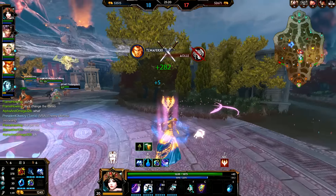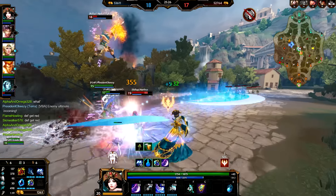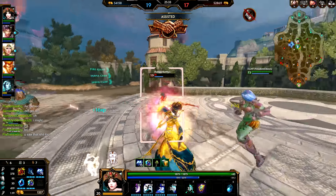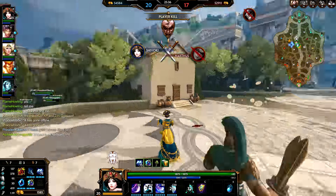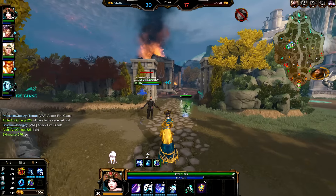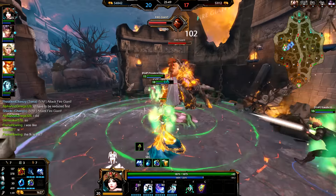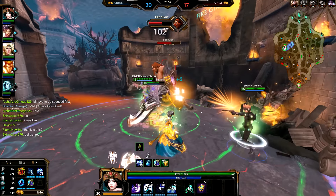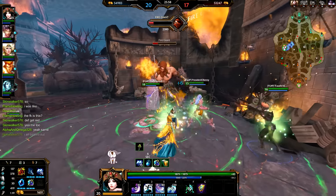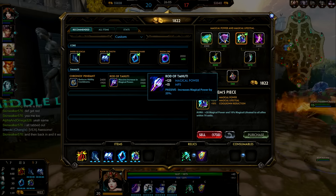Gods Chang'e is good against include Aphrodite, Loki, Scylla, Hel, and Ares. Ares is a simple one — she can use her number two to get out of his ultimate very easily. Same with Hel and Scylla — she can two out of their ultimates. Loki can do whatever he wants, and she can two out of that too. Thanatos is also a big counter target for her — when he lands his ultimate, pop your two and turn around and kill him with your one. Anyone with a readable ultimate, like Thor or Thanatos, she can counter. And Aphrodite — Chang'e's three applies a 50% healing reduction, which is huge against her.